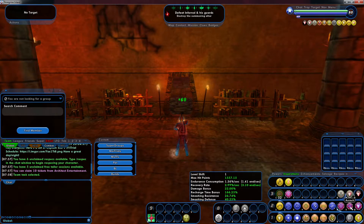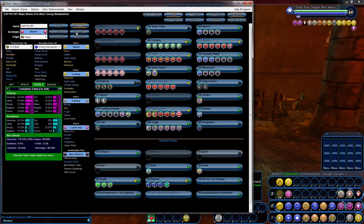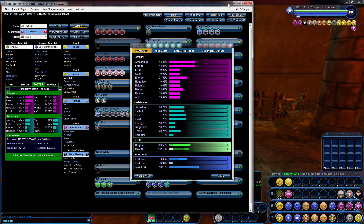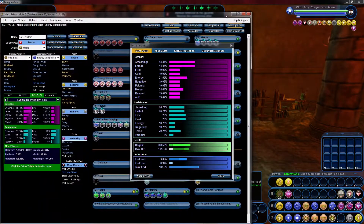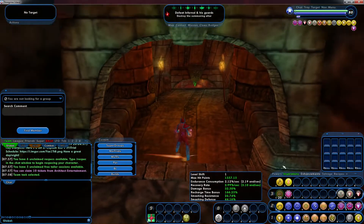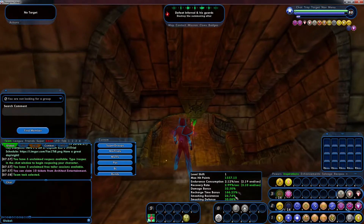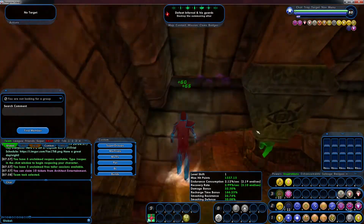We'll be able to see what our stats are right here. I put on the smashing, the resistance, and the defense because that's mainly what we only need to know. And there you go — we're at 44%, pretty much what's on the Mids build. We can see our totals right here — it's a little bit different because of the pluses we made on some of the enhancements. Let's go test this out. Remember we can always click power boost to increase our defense even further — that's a nice jump right there, six percent. Let's go test to see what we can do.